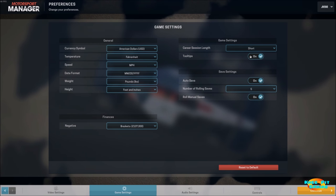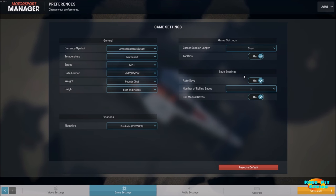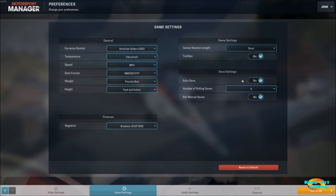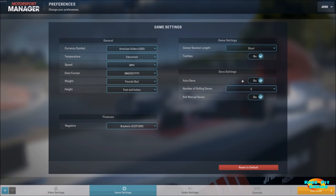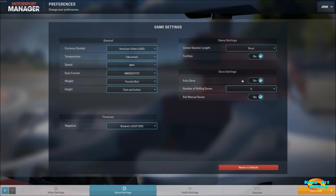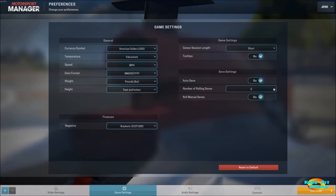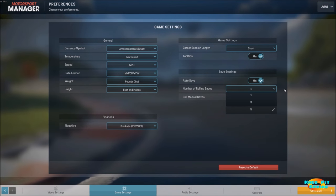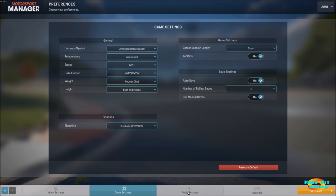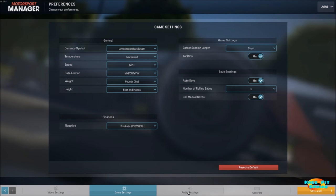Tool tips — I definitely recommend you leave these on because they give excellent information, particularly if you're not really up to speed on what the various things do within a race team and what the various jobs are within a race team, because you'll want to know those going forward. The number of rolling saves is maxed out at five. I was looking to make that maybe a little bit higher in case I wanted to go back farther, but I think five should do the trick.